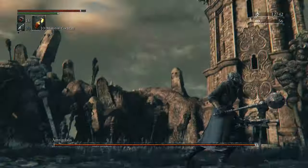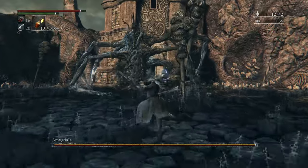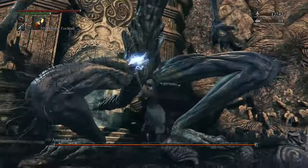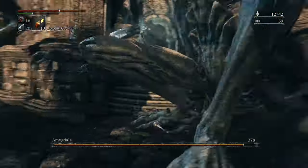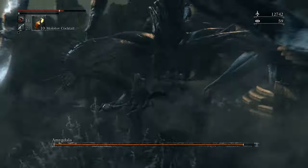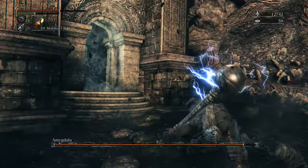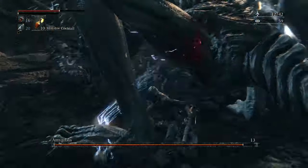Amygdala is not especially tough. There aren't that many attacks that Amygdala does, so it's kind of a predictable boss fight. The first is an eyeball laser that they will shoot out, tracing a line along the ground and then exploding just a second or so after. You want to stay clear of that explosion. The good news is if you get close enough you will never see that attack again, because Amygdala will only use one or two other attacks when you're up in range.